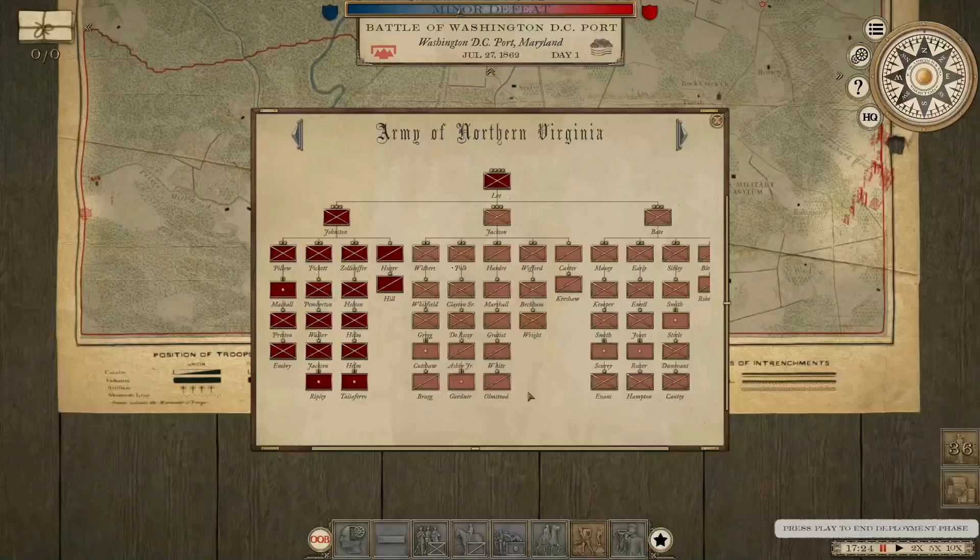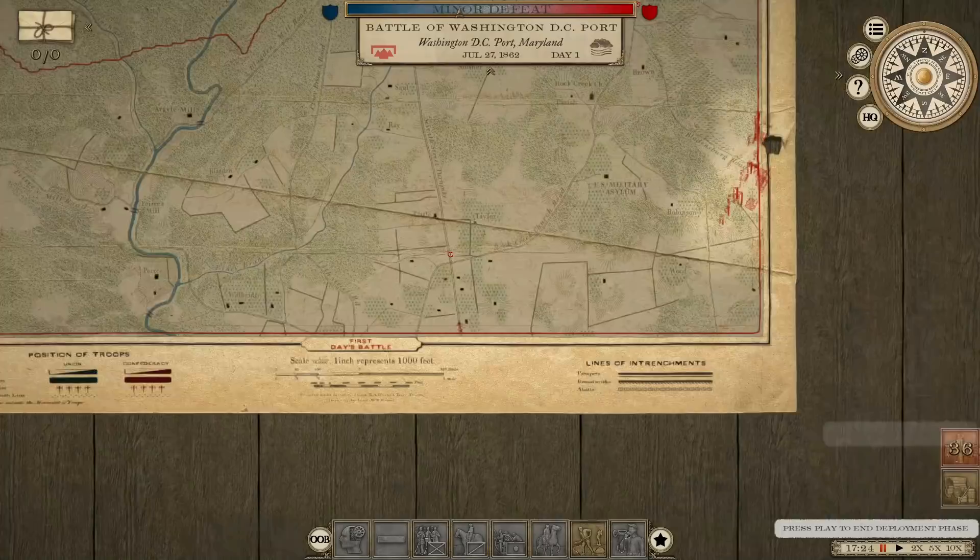We will be starting with just Johnston's I Corps of the Army of Northern Virginia — that's going to be the Muddy Special Forces Division, Zollikoffer's Division, and Stewart's Cavalry, along with Pillow's Division. The others will be arriving later on.